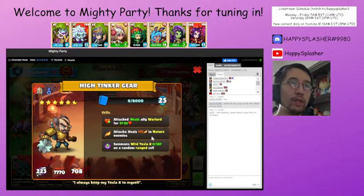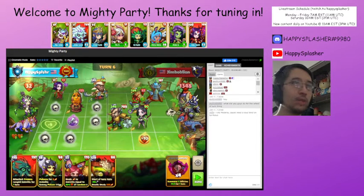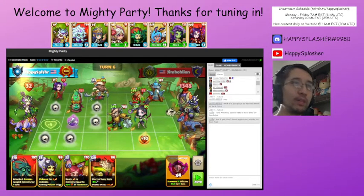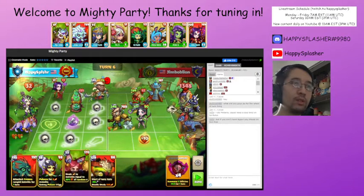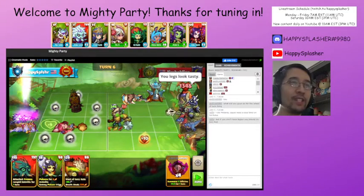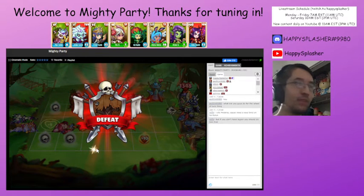They have this unit that deals a ton of damage to our nature units. It also has this Tesla effect — whenever any unit dies, it will deal damage to us. I don't think we're going to make it up here because we'll be taking way too much damage. If we kill any one of their units right now without killing this building, we will die. Those buildings made us die because we lost too many units.